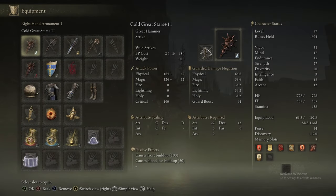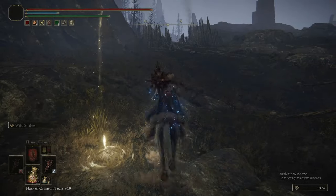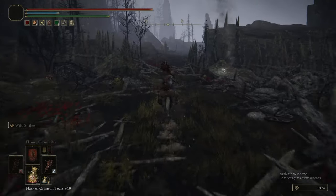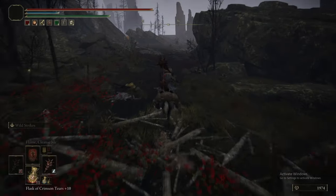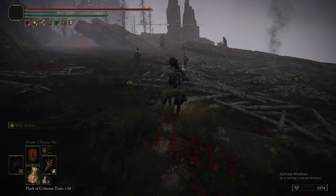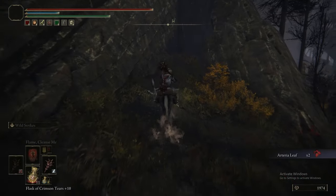Welcome back to Elden Ring: The Ultimate Guide. Today is part 26. We're doing Mount Gelmir Upper. If this is the first time you've watched any of these guides, we recommend you watch the video linked in the description. If you've got any tips of your own, stick them in the comments so other people can look over them for extra tips. We're starting at the bonfire at the rope bridge and heading into the upper part of Gelmir.